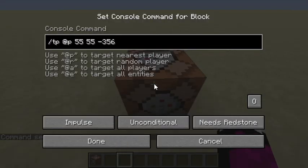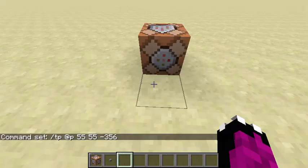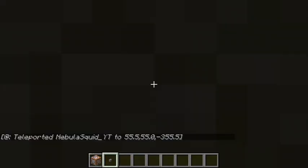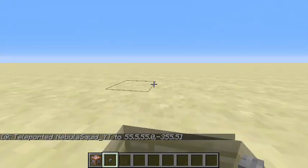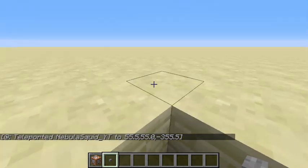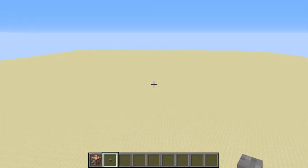We'll just teleport somewhere. Then hit Done. You can edit it — Impulse, Unconditional — that's what you want. 'Needs Redstone' is probably good for commands, so you have to attach a button or something like that. Then click it and it teleports you.